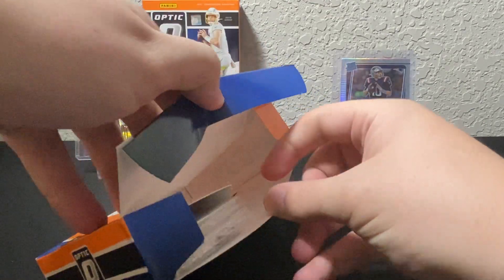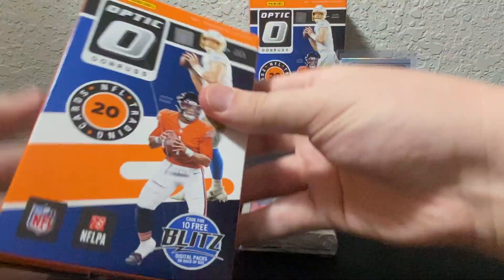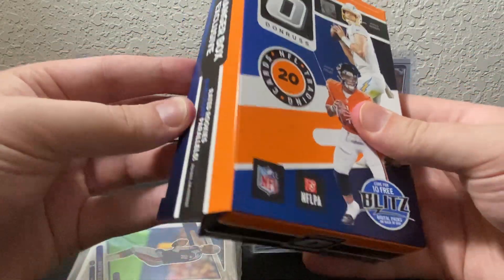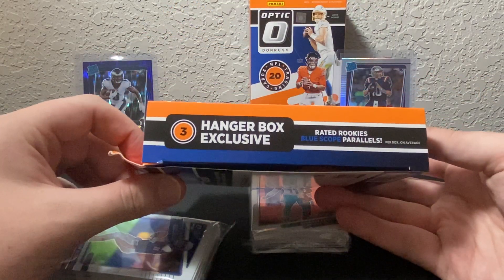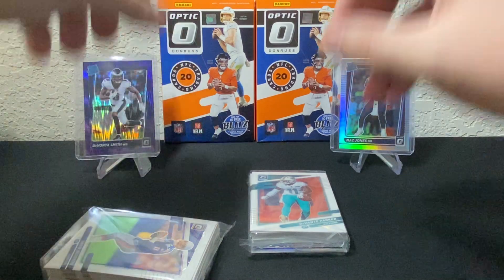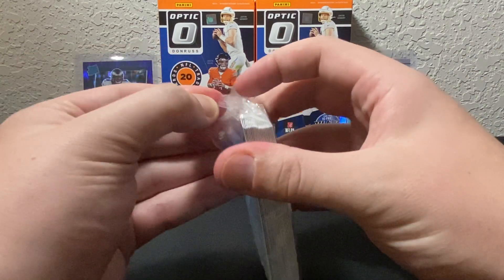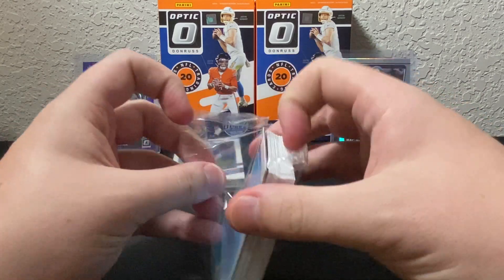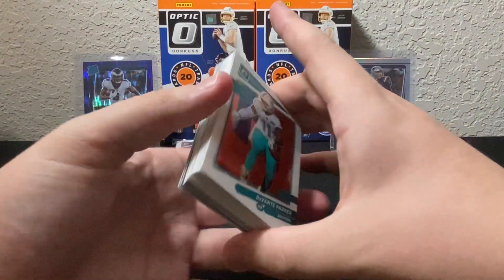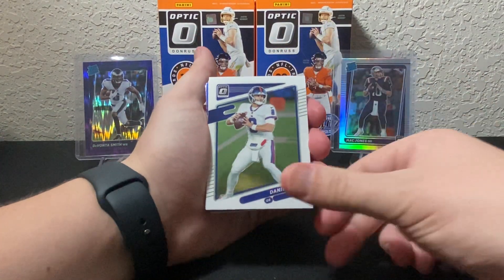Alright, let's see what we got. There's gonna be our first hanger — it's just the one pack, 20 total cards. There are three hanger box exclusive rated rookie blue scope parallels, so the blue scopes are in the hangers. Hopefully we get some good blue scopes. By the way, I still have value packs coming — those apparently are pretty good. Obviously it's really hard to hit Downtowns in those, but you can hit Downtowns. Alright, let's see what we got — we're obviously gonna have a bunch of base here in the front.